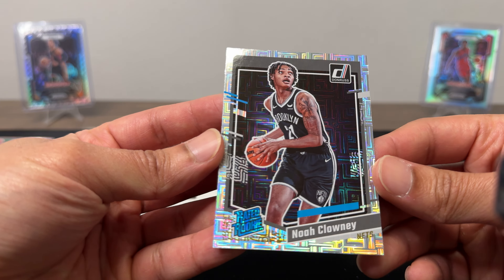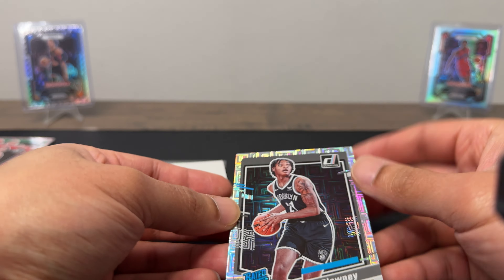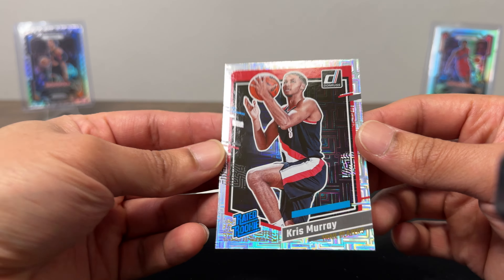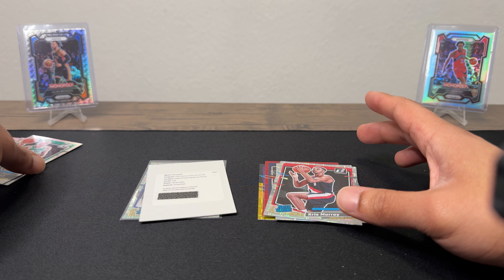Next card we have Noah Clowney. This parallel is really wavy and symmetrical — it's dope. Next card we have Chris Murray — another rookie.